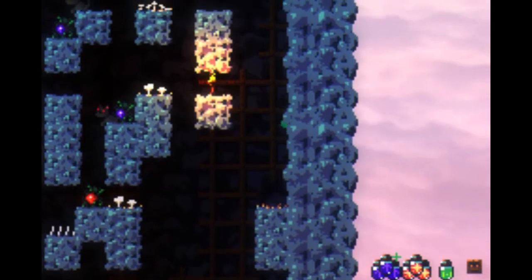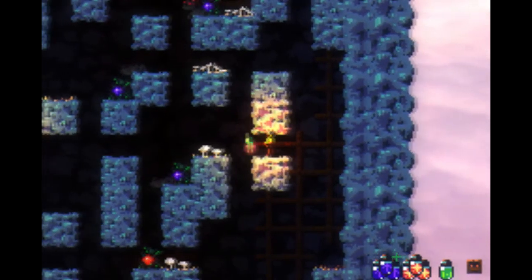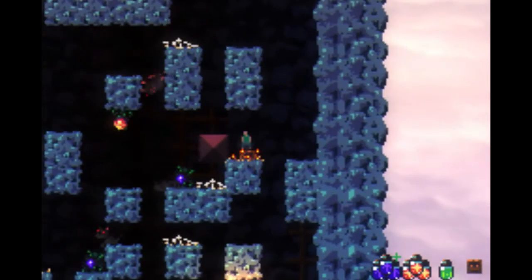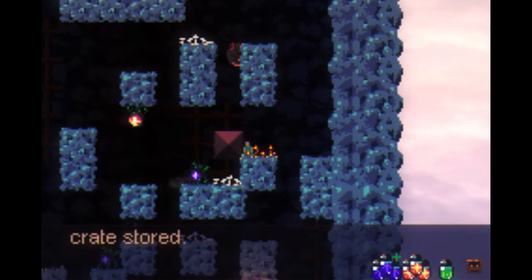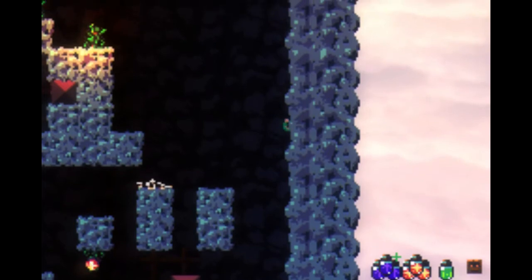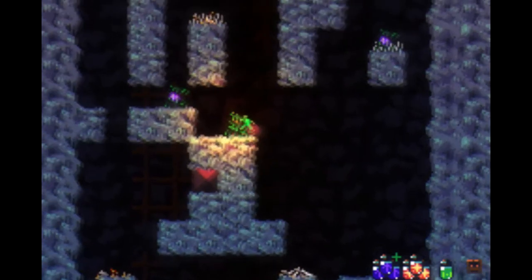Now we'll start climbing — hopefully not fall to our death. Fall damage is fucking brutally unforgiving in this game. We've got to watch out for the dogs. I'm not even going to try to explain the controls to you guys because it's basically going to be up to you. You're going to want to use Joy to Key and set up the controls however it feels right to you. I honestly don't remember what the PC controls are — I've just been getting used to whatever keybinds I set up for myself.